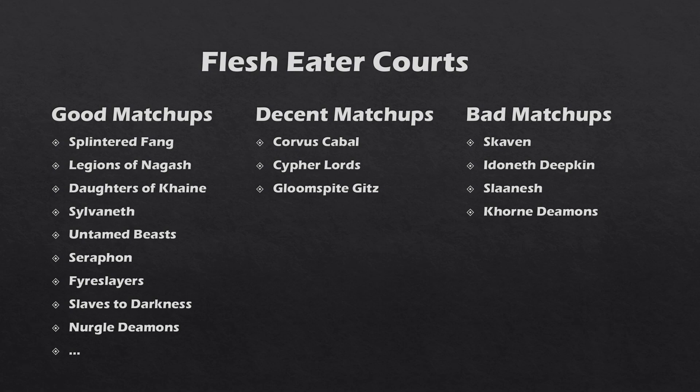Matchups that are more balanced are against the Corvus Cabal, who have kind of the same things. Although their bottom tier stuff — the Corvus Cabal Kabalites — are definitely better than the Ghouls, they don't have quite as punchy guys as the Crypt Horrors, so it kind of balances out. Otherwise they are very similar. Then we've got the Cypherlords who are also quite similar.